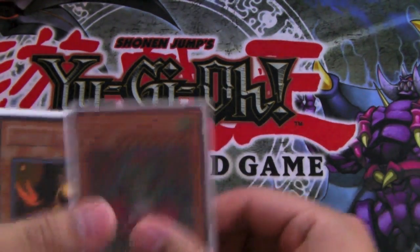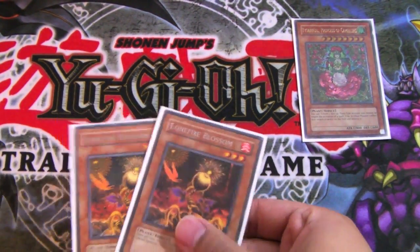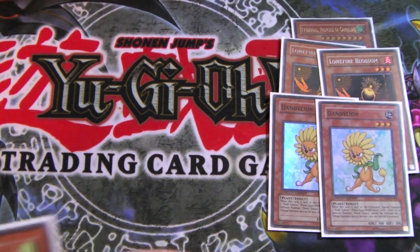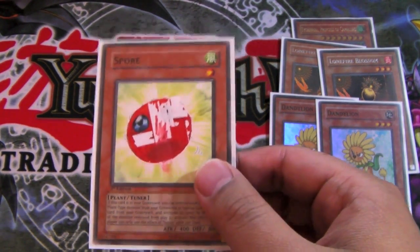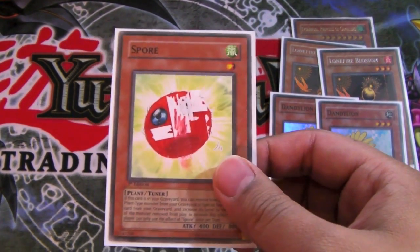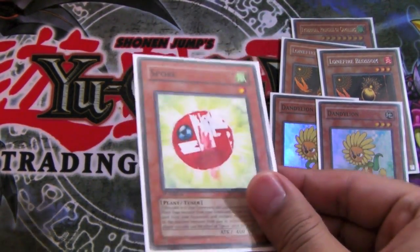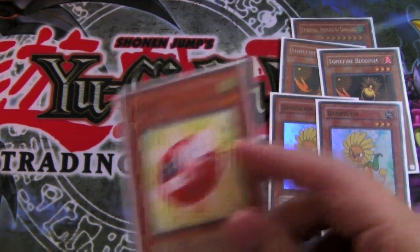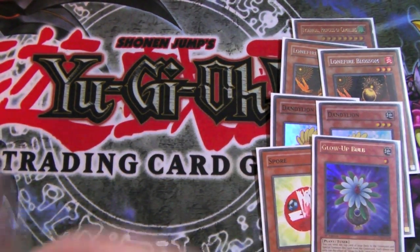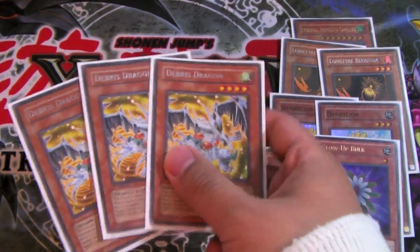Monster lineup: one Titanosaurus Ultimate, two Lonefire Blossoms both rares, two Dandelion super, one Spore — I tried drawing on it and messed up, decided to keep it like that. I'll replace this with a regular one that's not whited out or sharpied. Glow Bulb ultra, first edition.